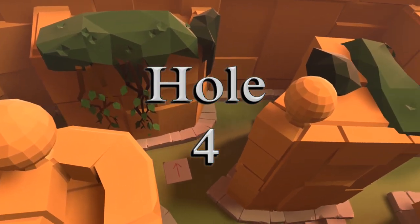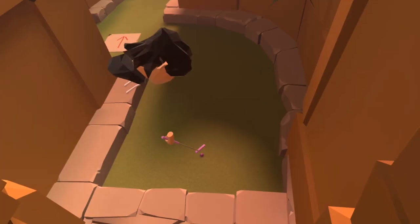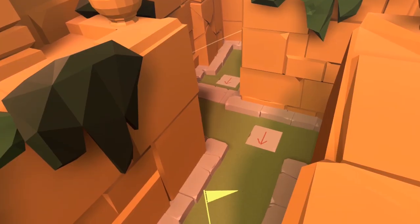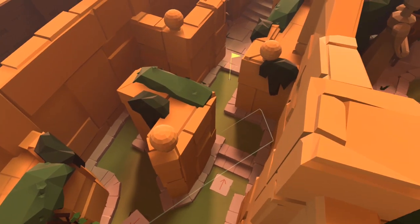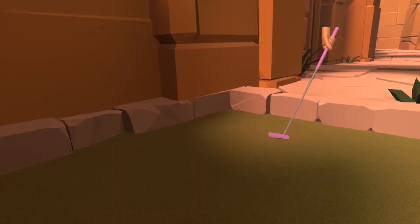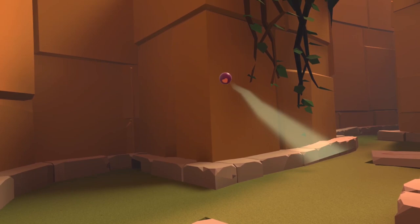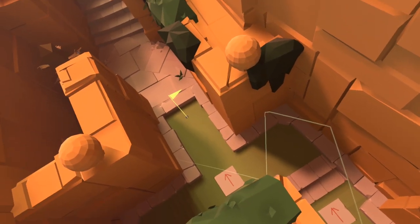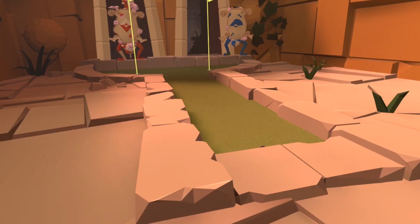Hole number four is absolute pure chaos but there is a fairly reliable route to get the ball chipped up heading towards the hole. You need a lot of bounces to get the ball up there and this one luckily went in on a dunk. Essentially what you're looking to do is turn right from the tee and chip it up off this corner and into the wall on the left hand side, then there's a chance it may go up towards the hole. For the record this was definitely one of the longest ones to hit on this course.